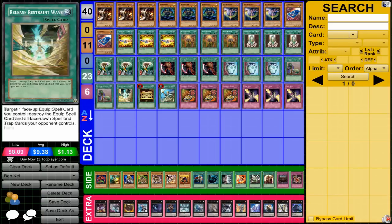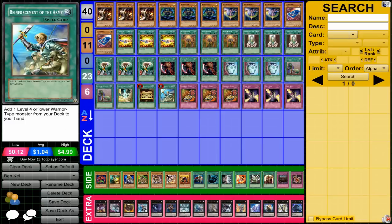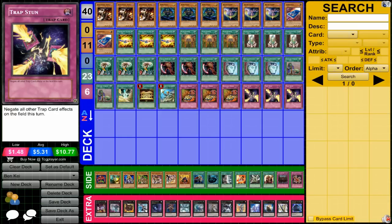Gold Sarcophagus searches out what you need, usually Ben K. Reinforcement of the Army also searches out Ben K. Reckless Greed is important since getting all those cards in your hand right away is key. Trap Stun is the main way to deal with back row — you could also run MST. Forbidden Lance would be awesome for this deck, except it negates all the equip cards on your monster, so it really doesn't help.